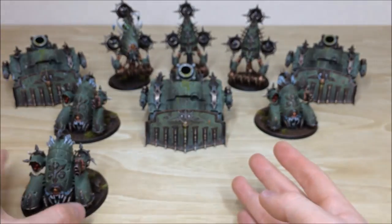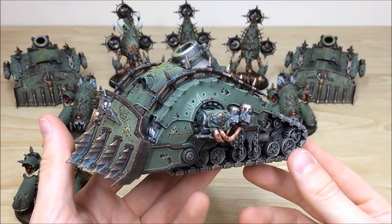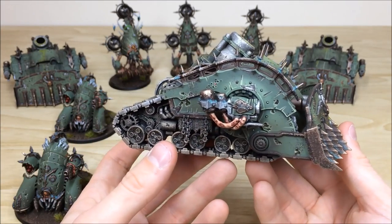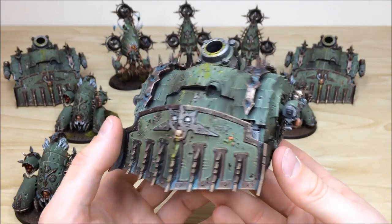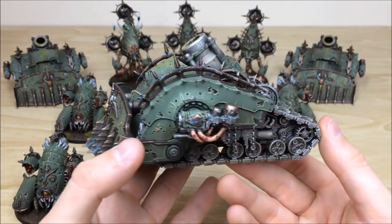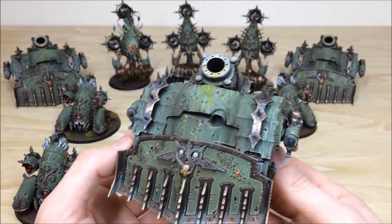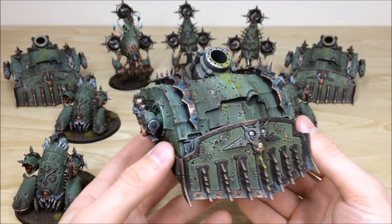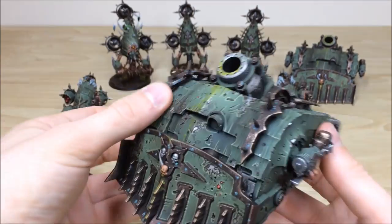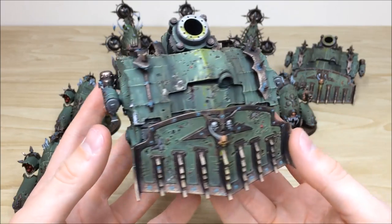So that's just one of the Blight haulers. Now have a look at the Plague Burst Crawlers — these are really well-known on the tournament circuit at the moment, very popular and very strong in-game. The same approach was used here, matching the colour scheme for Lawrence, and the brass work is very pitted and tarred, which is very suiting of Nurgle. The guns aren't attached — that's just for safe transit, they can be attached at Lawrence's end. The other two are exactly the same — there's great consistency between all of the vehicles across all the metal work and all the areas of detail.